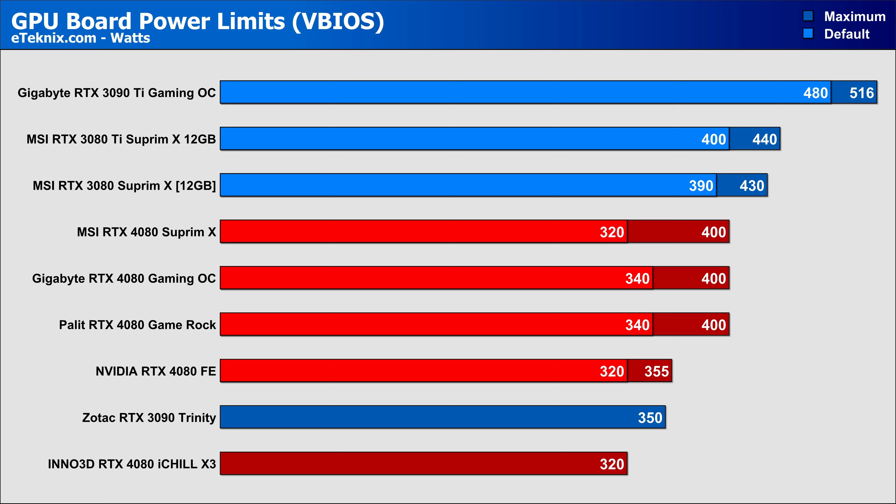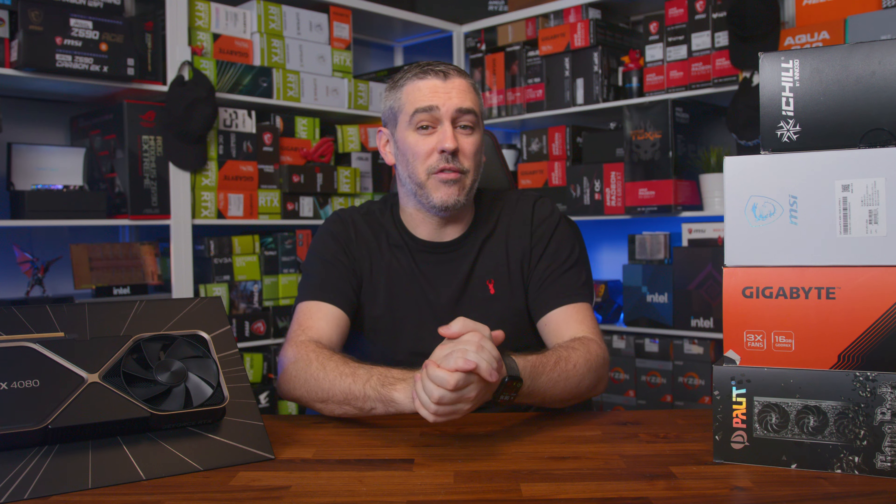Now let's talk about clock speeds, because that's another area where each card differs. All cards come with the same 2205MHz GPU clock and 1400MHz memory clock. The only difference is the boost clock: the Founders Edition comes in at 2505MHz; Gigabyte Gaming OC at 2535MHz; Inno3D iChill X3 at 2565MHz; MSI SuprimX at 2625MHz; and the Palit GameRock OC has the highest at 2640MHz.